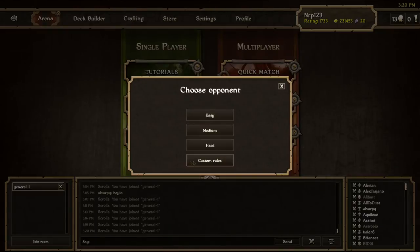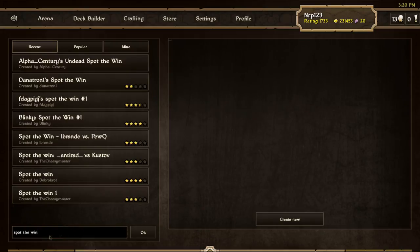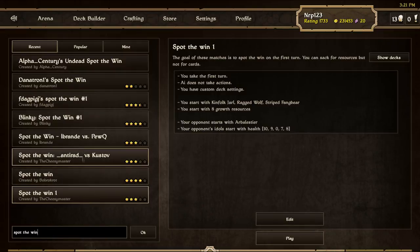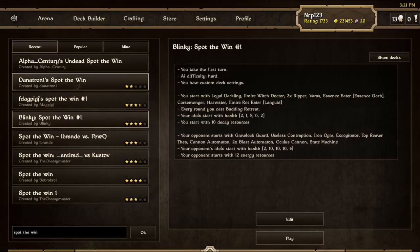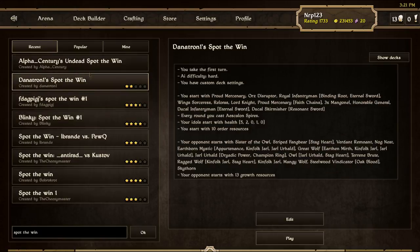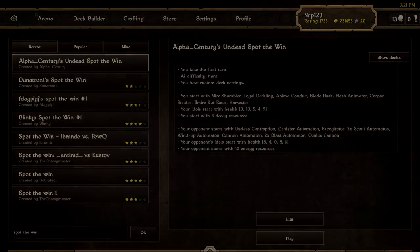There we go. Did I do all of them that were there? There are eight here — I completed six out of eight, so that's not too bad. Try these out yourself if you didn't pay attention to this video and don't know how to do them. If more people make spot the wins I might just try them out, and I might keep trying the ones I couldn't do, like Danitron's and Alpha Century's. I'll look over those again. That'll be it for today — like the video if you enjoyed, subscribe for more content like this, and I will see you all next time. Keep on scrolling, scrollers!